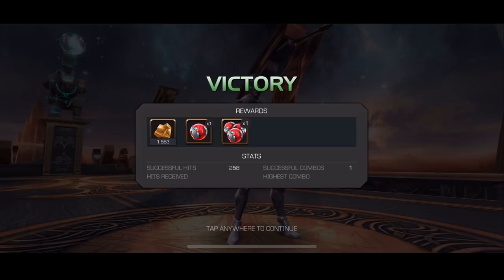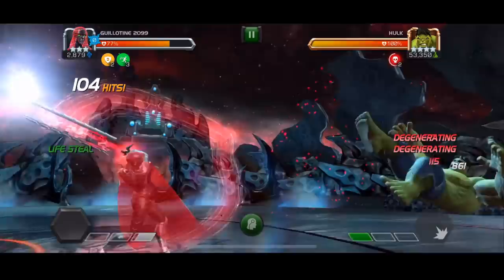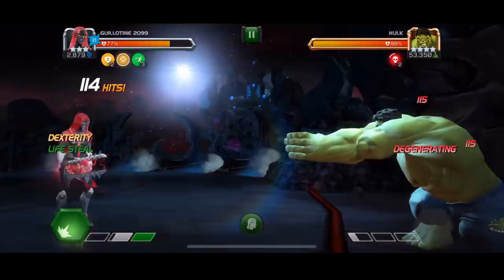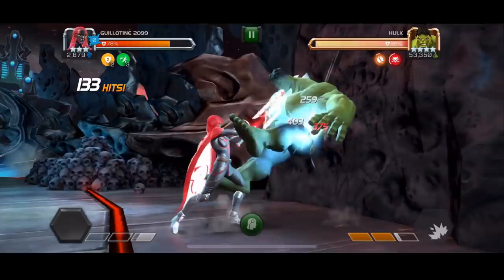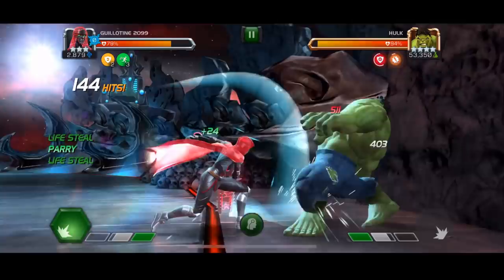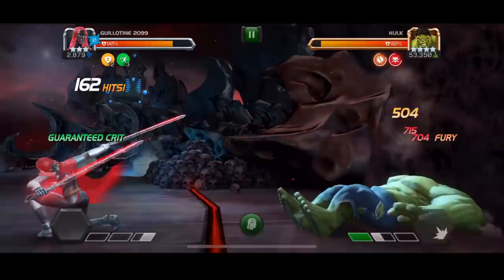Moving on to the final matchup, we've got the Hulk. For pretty much every single fight in Realm of Legends I use the pre-fight ability where you regenerate about 5% of the damage dealt on every single medium, because it adds a really good level of sustainability to Guillotine 2099. It's not the absolute best heal in the game, but it's enough to keep the champion topped up if you're playing very well and avoid using health potions. If you're playing a character like Star-Lord in Realm of Legends as a three-star champion, you're going to get chipped down and need to substitute in health potions, unless you're skilled enough to go for intercepts every time — but Realm of Legends can be a bit inconsistent for intercepts.